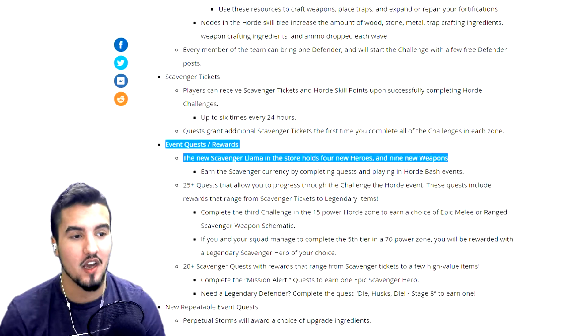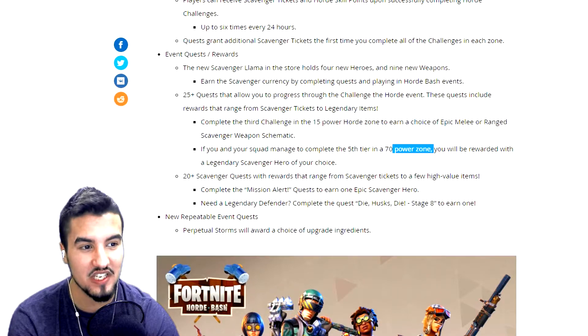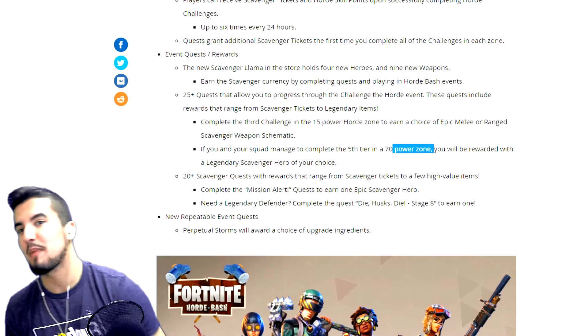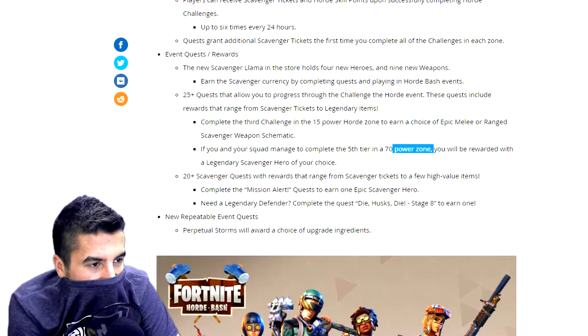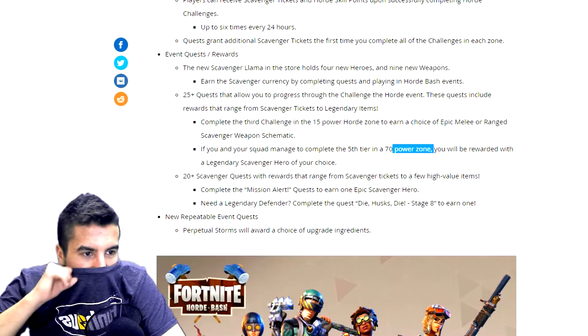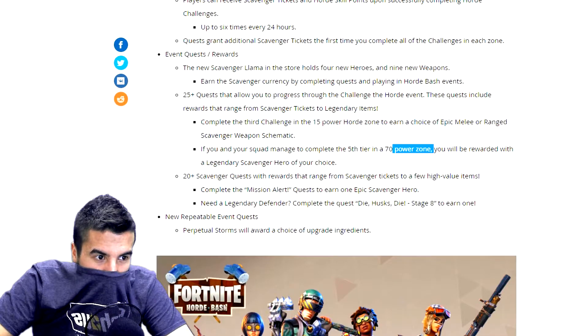In the 70th power zone, you will receive a legendary hero — if you complete the tier 70 zone, you get good legendary heroes. I'm probably never getting that. There are also 20 scavenger quest rewards with tickets that can get you heroes. Complete mission alerts to get additional epic scavenger rewards. Epic players were saying it's pretty easy to get epic tiers of these amazing-looking heroes.